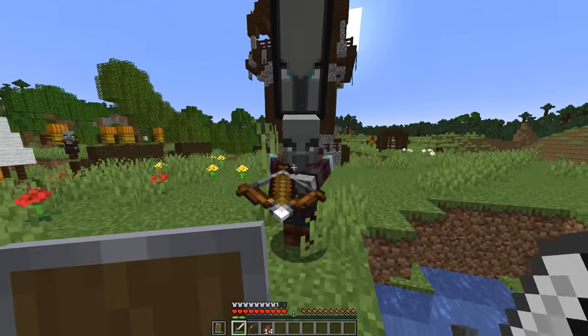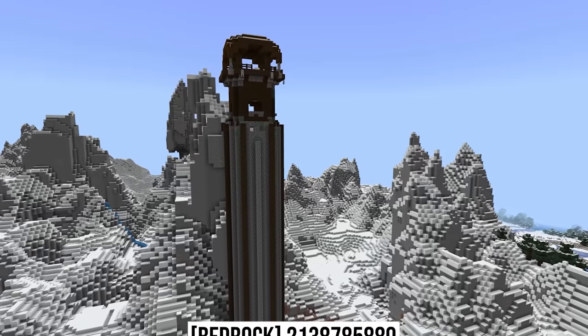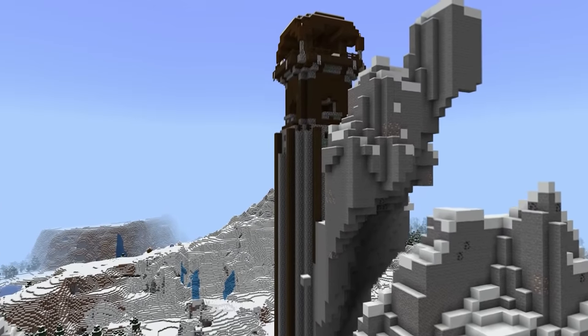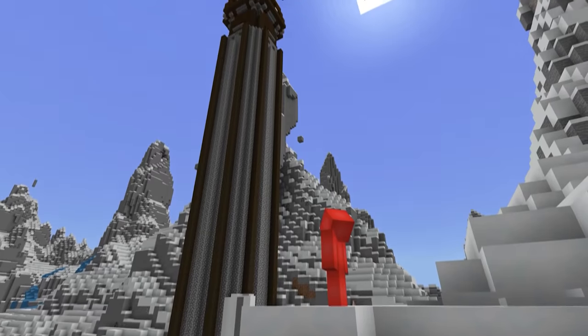Number twenty: raiding a pillager outpost can be something of a challenge, especially if you're not prepared to fight the foes. But this example is hard to raid for an entirely different reason. Without a Rapunzel to let down our hair, we might have a tough time climbing this extra tall outpost. But even if we can't, it's still worth seeing.